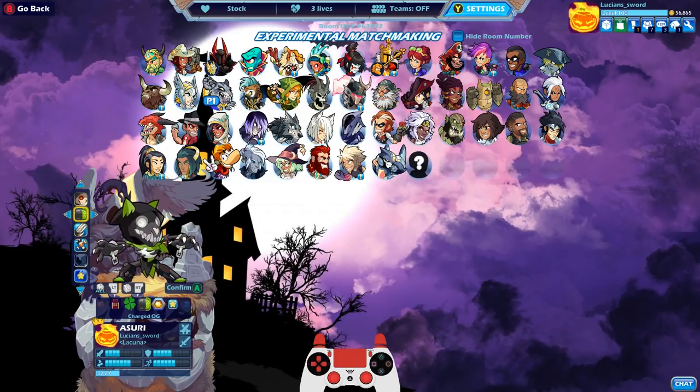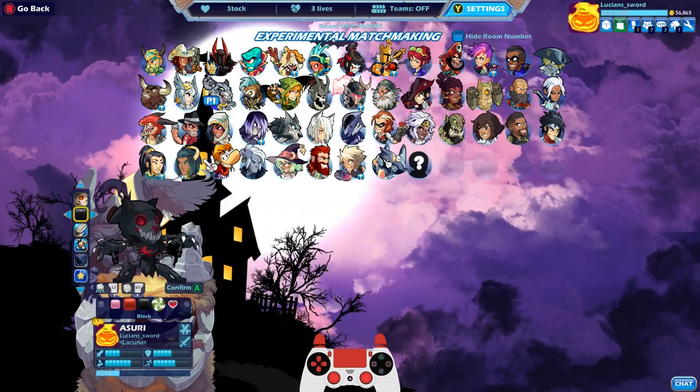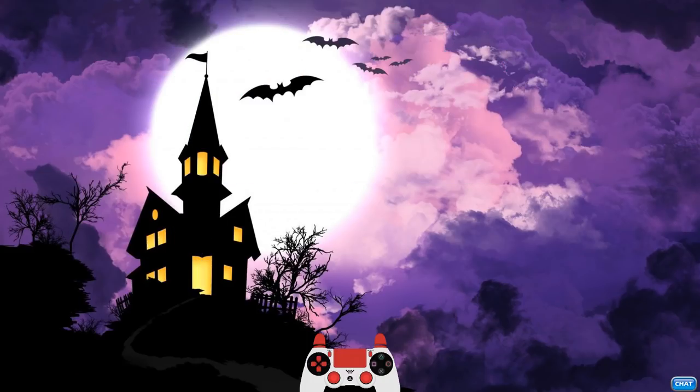We're going to be doing some 1v1s - probably just 1v1s - with some Azuri Katar and Sword gameplay. I really like the Bone Claws on this skin, they look really cool. The sword is pretty cool too, but definitely the Bone Claws I love. Why don't we just start it out with the default colors - they actually look really good - and we'll go from there.